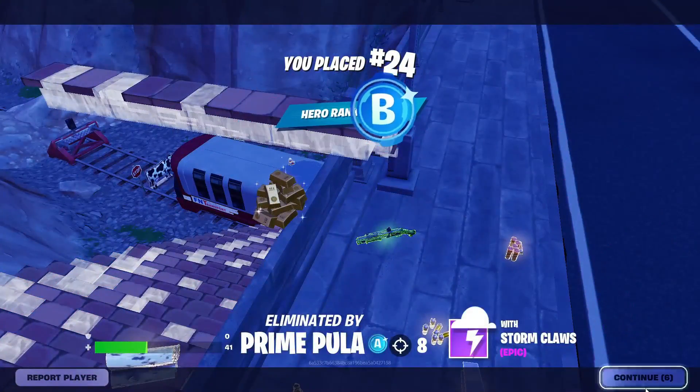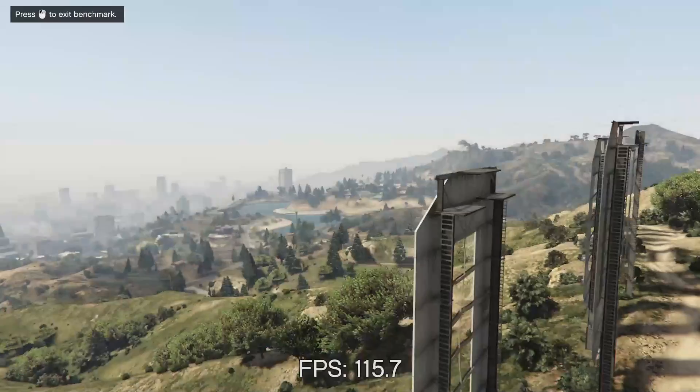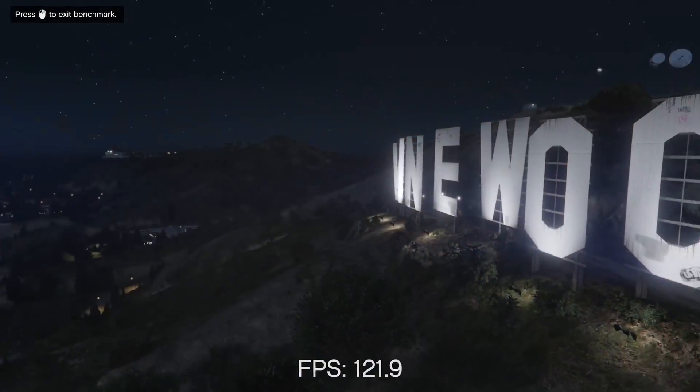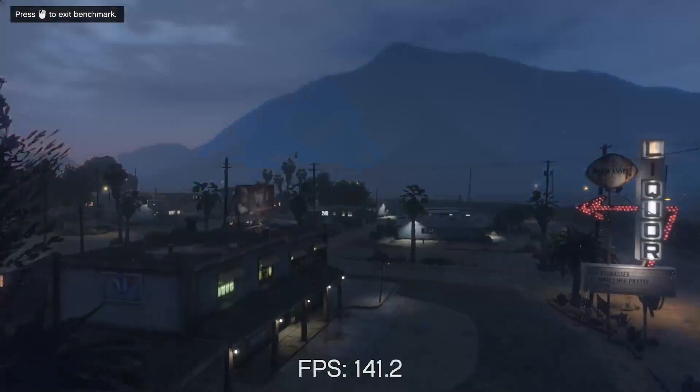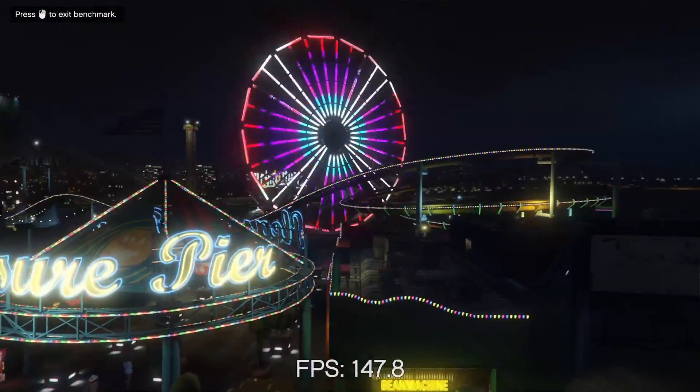Going into GTA 5, I can already see an improvement of at least 10 to 15 FPS in the second run, even more. As you can see — 30 FPS, 40 FPS — I think it's using absolute power. It's gone from 90 to 100 FPS up to basically 150 FPS due to the increased performance.